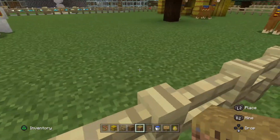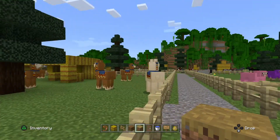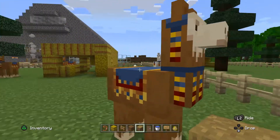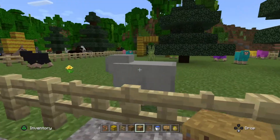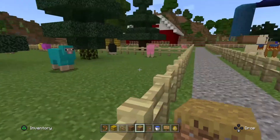Here we have the llamas I've collected. I just keep finding them and stealing them and putting them in my paddock. We have white llamas, cream, and brown — I think that's all the colors.